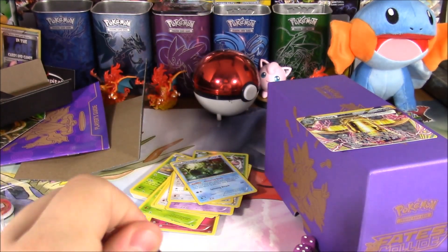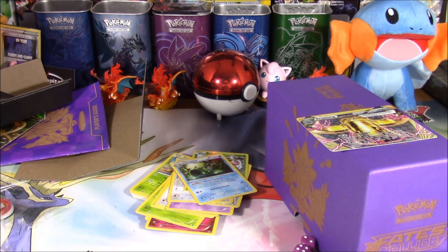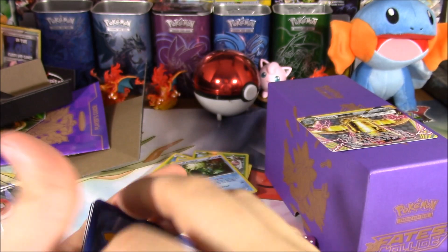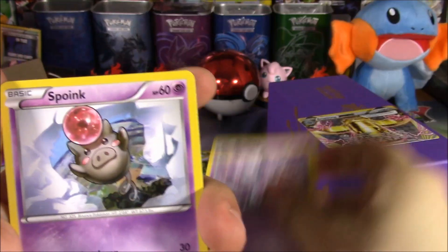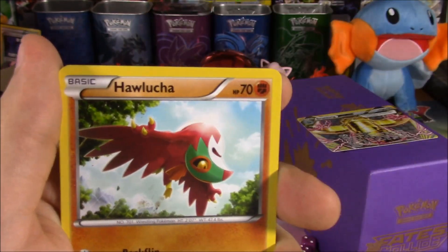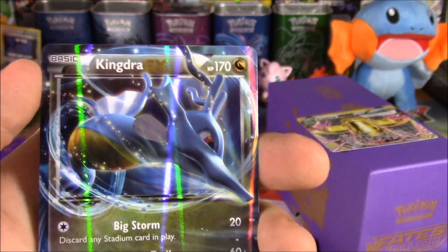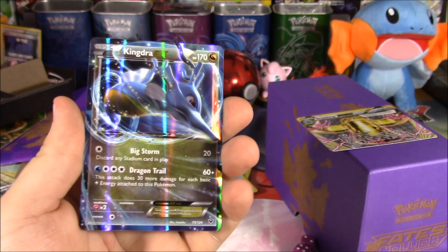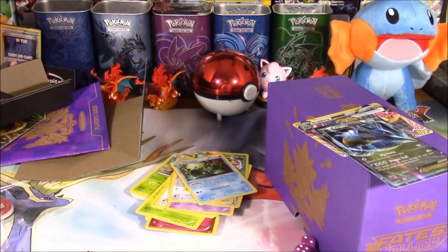Another Zygarde pack. With most likely a king. Sfoink, Solosis, Binacle, Riolu, Raixen, Palucha. Reverse Reuniclus. And a Kingdra! There's another cool alteration — I have a full art and three regular items.